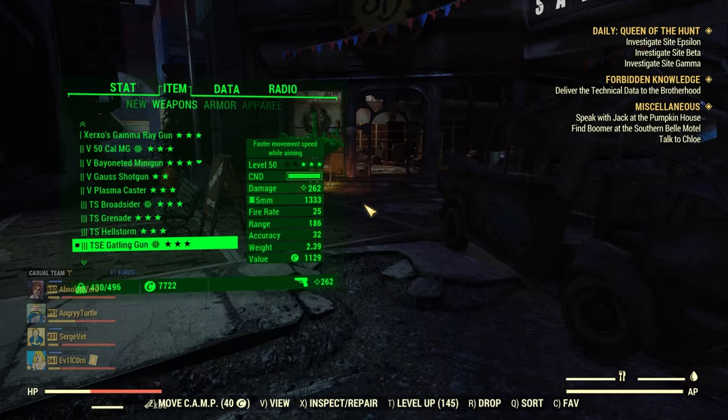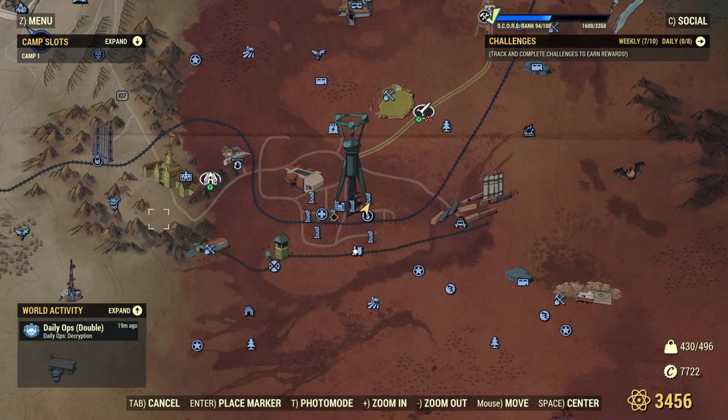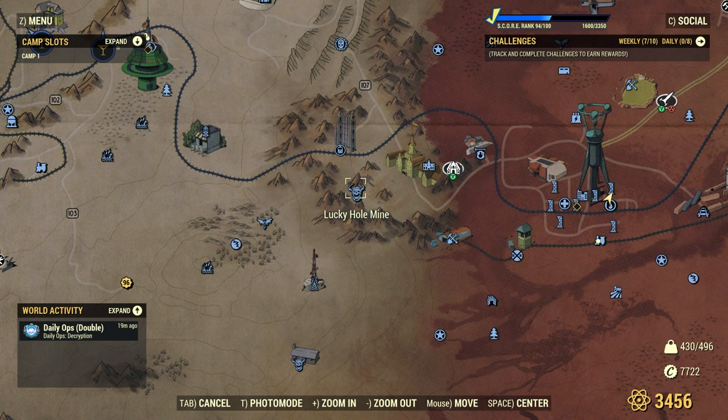Where can you find it? Unfortunately there are not too many places on the map where you can go and farm this gun. One of those places is Lucky Holmine, as there is one cultist inside that always carries a Gatling Gun next to the altar — fortunately only one.